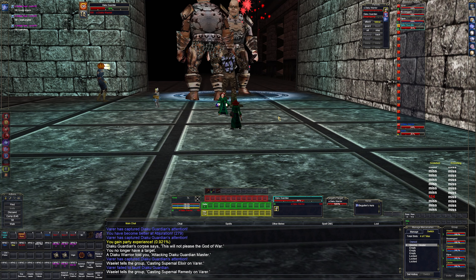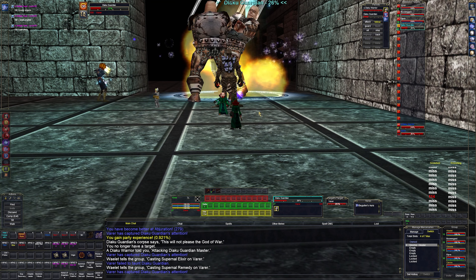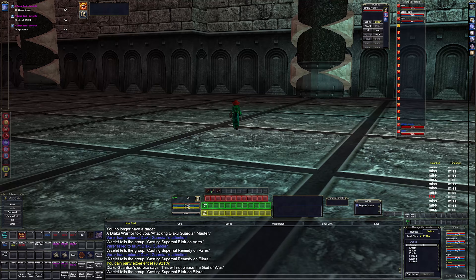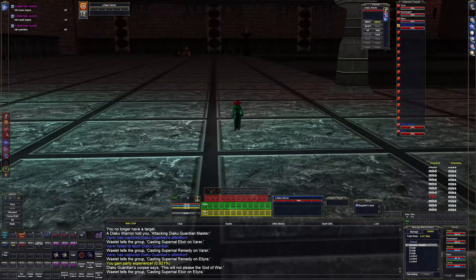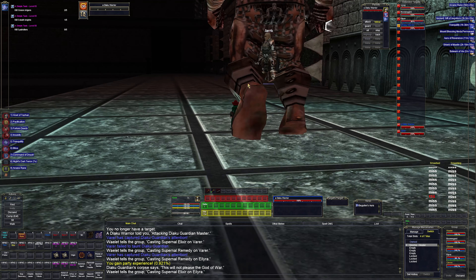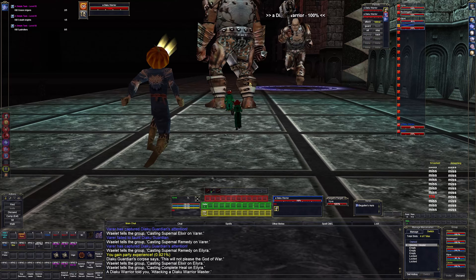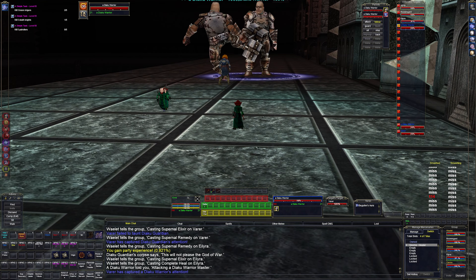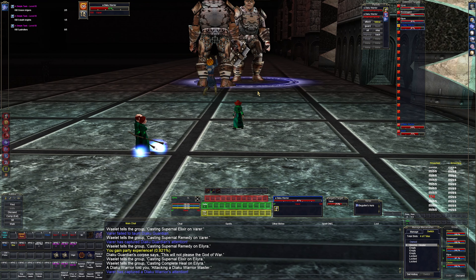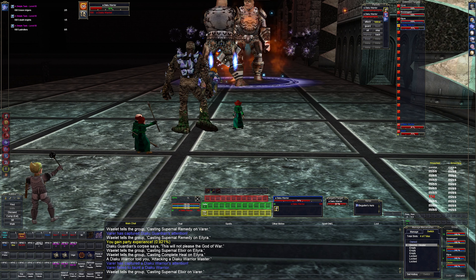When I push 4 I don't have the enchanter nuking right now - I have it memorized but don't really need to worry about it. The charm pet seems to be just destroying stuff, so that's where most of my damage is coming from. At some point the mage is going to get Spirit of Wolf for her pet, called Velocity, and that'll make it a lot easier for the pet to intercept.